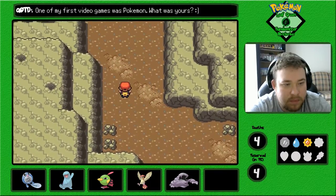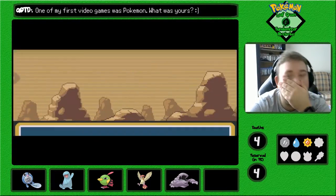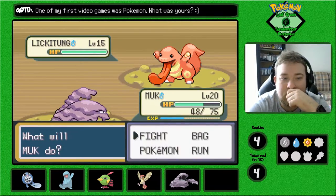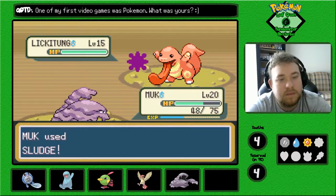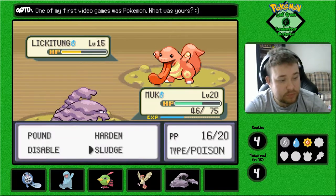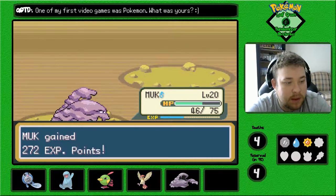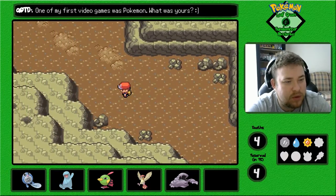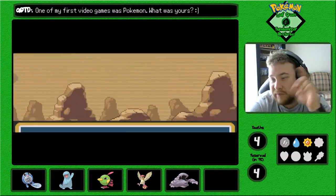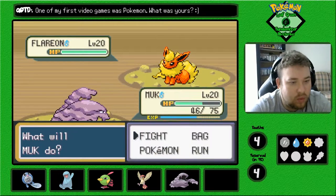Got to go through Diglett's Tunnel again. Lickitung — we could have gotten a Lickitung here too; they're pretty bulky, very bulky. In saying that, I am loving Muk though. Someone pointed out in the comments that they weren't sure why I decided against Muk at first, and now that I've used him for about an episode and a half, I'm beginning to regret my decision.